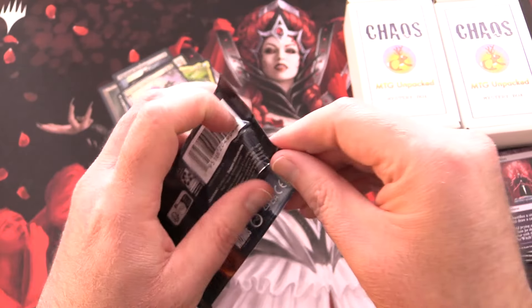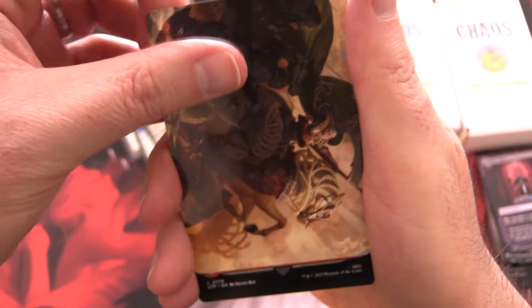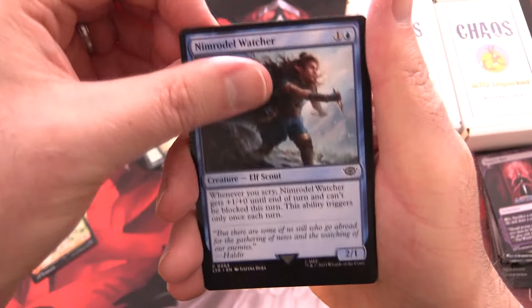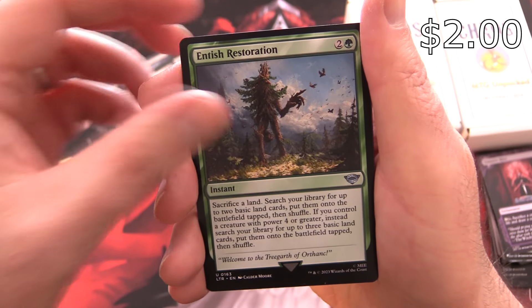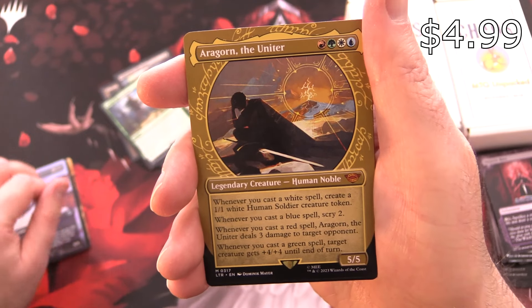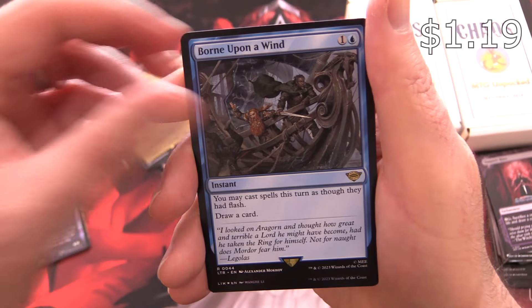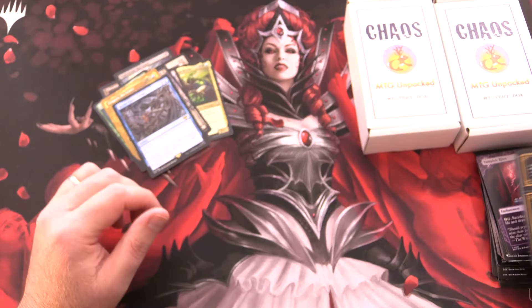On to Lord of the Rings. The One Ring - we have not pulled one in ages, today is the day, I'm pretty sure. Let's see: Marshal's Anthem, a Mountain, Nimrodel Watcher, Haunt of the Dead Marshes, Chance-Met Elves, Long List of the Ents, Entish Restoration - that's a decent pull - Quickbeam Upstart Ent, Landvale Horizon Witness, Voracious Fell Beast, and a mythic Aragorn the Uniter with showcase art! Born Upon a Wind, a rare foil Celeborn the Wise, and the Ring Tempts You.